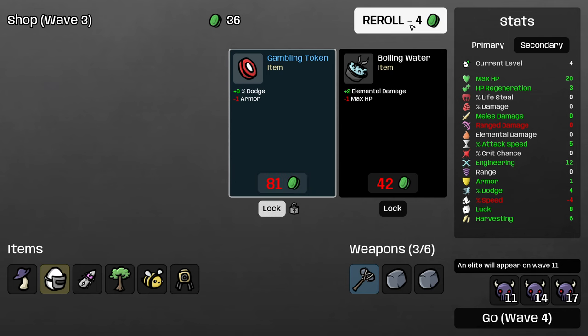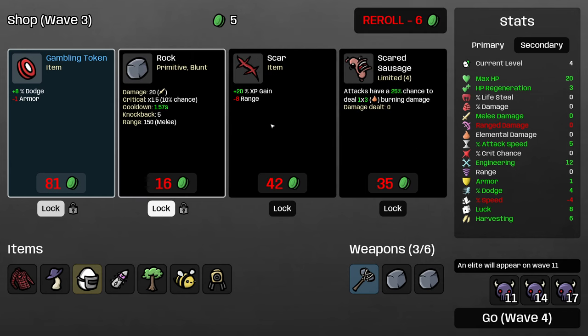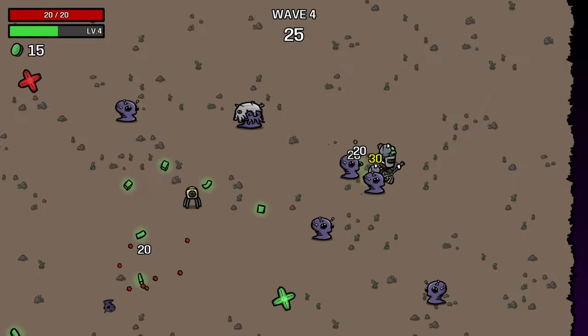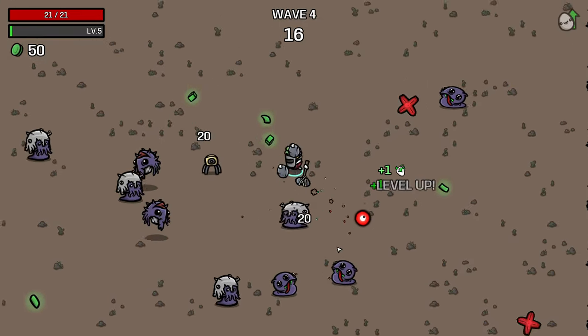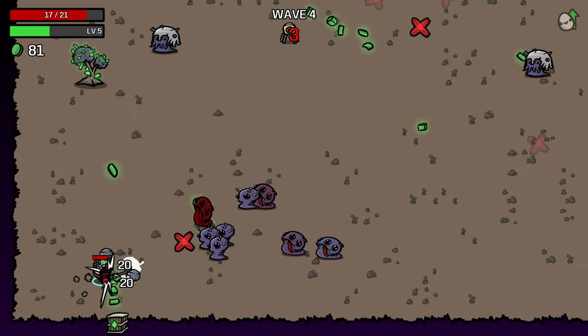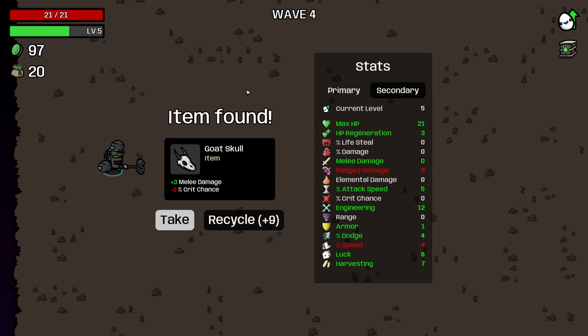I'm going to grab this rock to bias the shop and buy this mushroom. I'm going to lock the gambling token and roll. Definitely buying a lumberjack shirt, and roll again. I can keep buying rocks for now. This is also early enough that I want the scar. Do I want scared sausage? We aren't going to have the same number of constructs, and it's also less valuable for the engineer since your constructs all spawn together. So I think I'm going to pass on that. Gambling token will be good because we'll be building armor from our blunt weapon tag anyway.